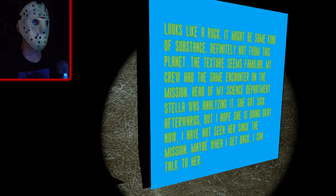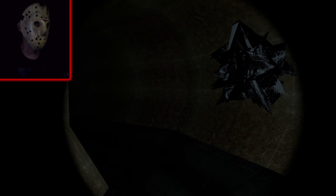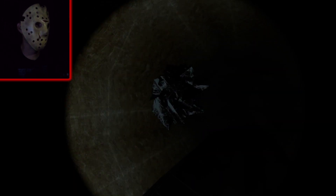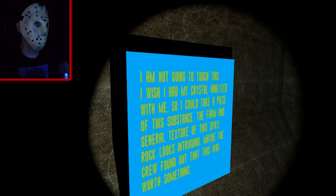Looks like a rock — might be some kind of substance, definitely not from this planet. The texture seems familiar. My crew had the same encounter on a previous mission. My science department head, Stella, was analyzing it — she got sick afterwards. I hope she's doing okay. I haven't seen her since the mission. Maybe when I get back I can talk to her. Wait — not this planet? What planet are we on? Maybe we're on Earth? No, it can't be — there's a space station. Not going to touch this.